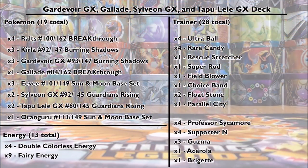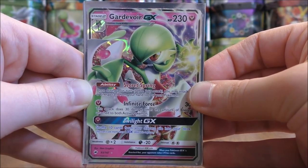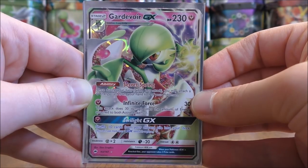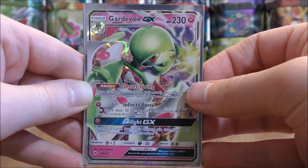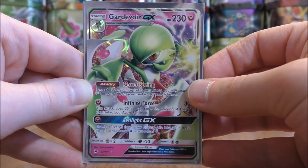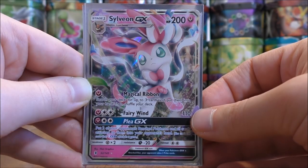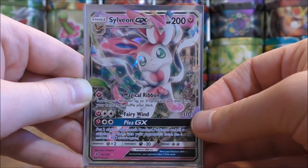First is my Gardevoir GX deck. I use one basic energy type — fairy — and four double colorless energy. The Pokemon in this deck are fairy, colorless, psychic, and fighting. Gardevoir GX's Infinite Force move depends on how many energy are attached to both Gardevoir GX and the defending Pokemon, so I use double colorless energy alongside one fairy energy to increase damage. Its Secret Spring ability only utilizes fairy type energy, which is the main reason I only run one type of basic energy.